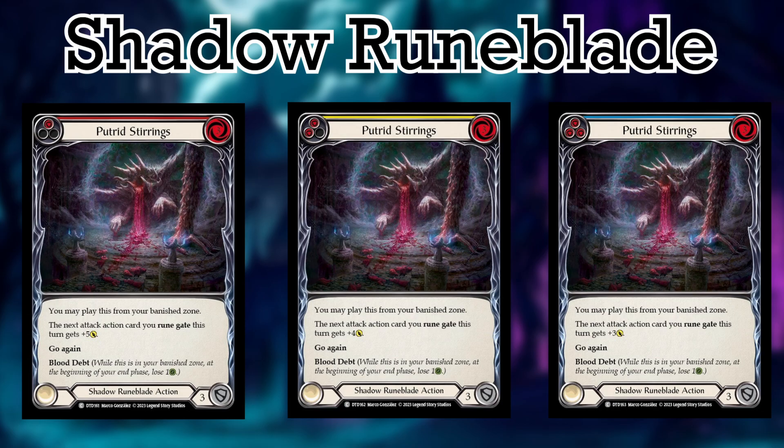Number 4 is going to be Putrid Stirrings. The reason Putrid Stirrings is at number 4 is because while it is a non-attack action and can be played from the Banish Zone without needing to Runegate, the effect only affects Runegate cards — pumping them for 5, 4, or 3 attack respectively. And with there being only 3 other Runegate cards in commoner, it's going to be very situational to get this buff out to them.